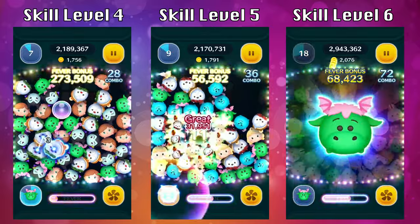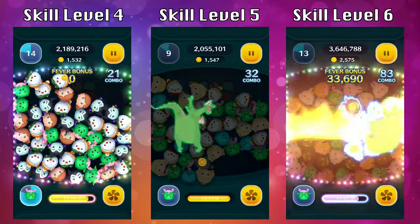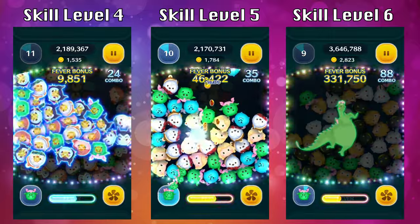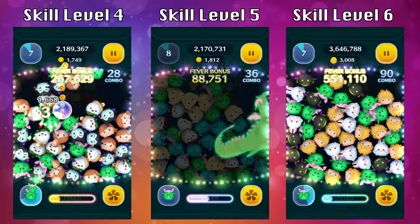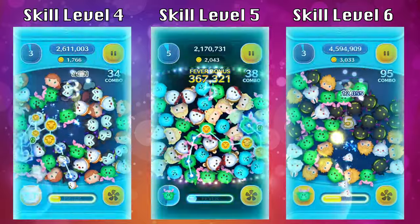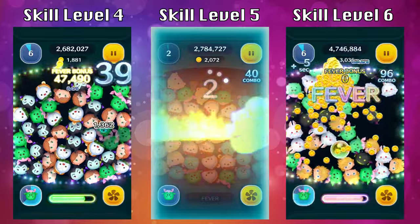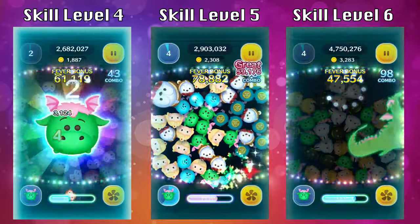I also want to show you the coin earning totals at the end of each run. At skill level 4 I got 2,022 coins; skill level 5 I got 2,371; and skill level 6 I got a total of 3,522. That's really good for skill level 6, though it does take a lot to invest in and there are other characters that may be better — but if you're talking about a newer character, Elliot is pretty solid with 3,522.